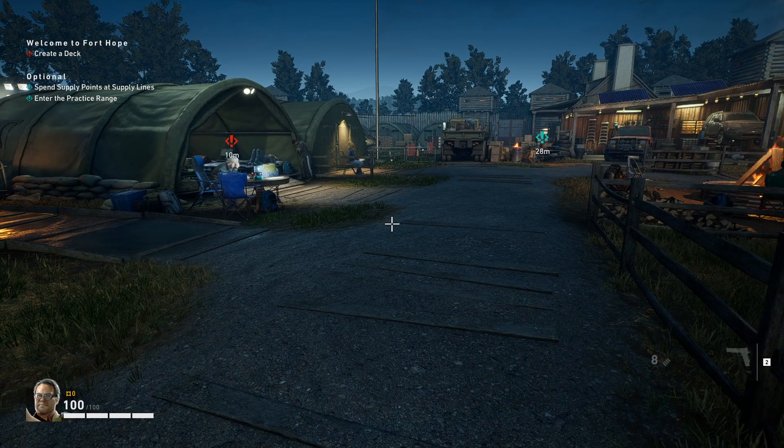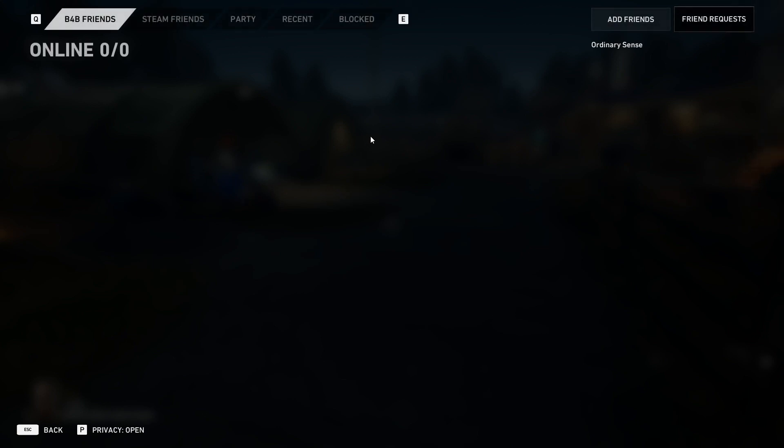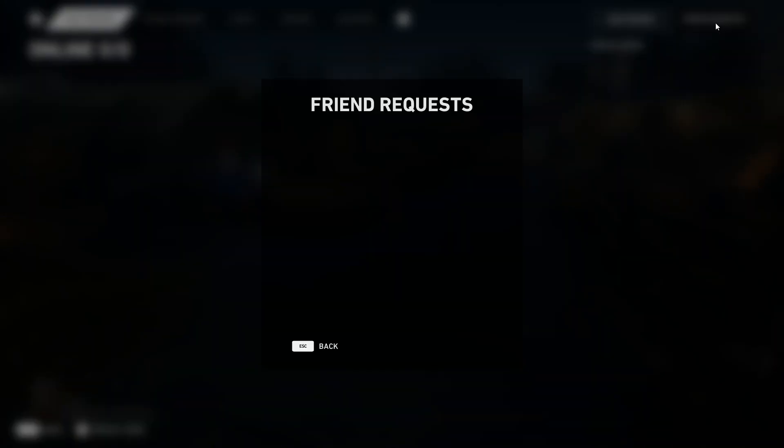We're going to press Escape on PC to open up the menu. On console, you're going to go to the Social tab. When we go to the Social tab, we're going to see in the top right-hand corner that we have Add Friends.